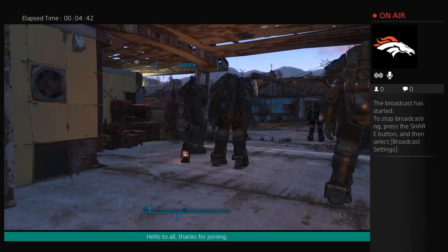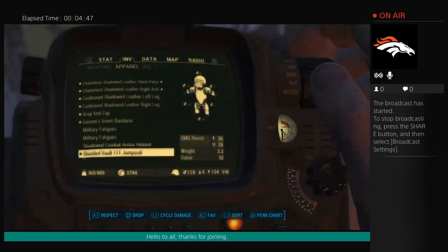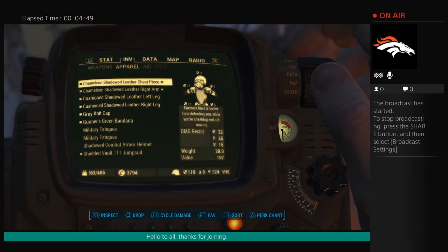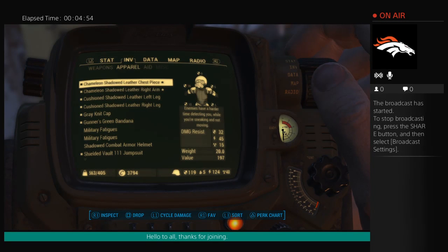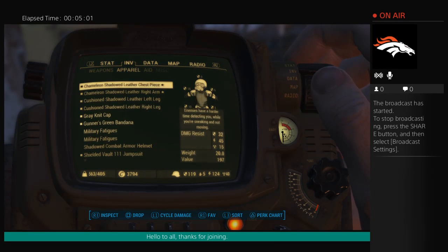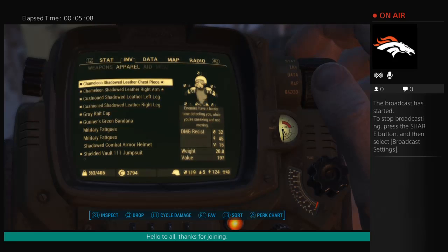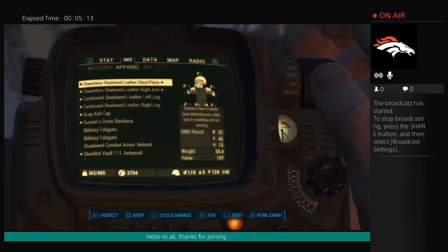You can see here I'm completely transparent. The armor allowing me to do that is legendary armor — you can see where the stars are on the legendary pieces. The chest piece is chameleon armor, and in the description it says enemies have a harder time detecting you while you're sneaking and not moving. That's important for stealth runs.